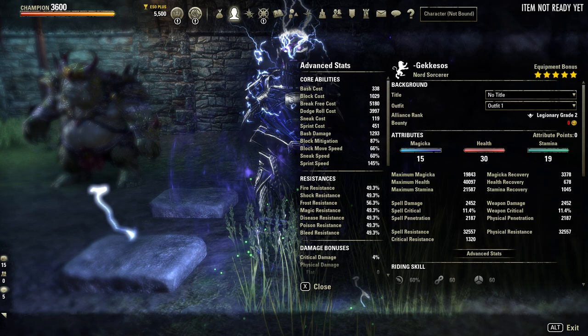Attribute points are split 15 into magicka, 30 into health, and 19 into stamina. Less focus on max stamina because stamina can be recovered via Dark Deal, so max magicka is higher to fuel healing and other skills. On a Sorcerer, cost reduction on jewelry isn't effective because the class already has built-in cost reduction — stacking more has diminishing returns, so recovery performs much better. Resistances are easily capped using Major and Minor Resolve from Sorcerer skills, champion points, heavy armor, and the Divines trait.